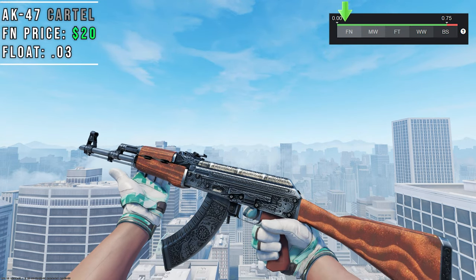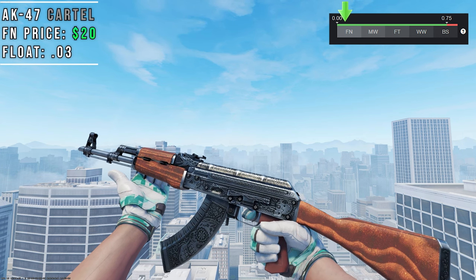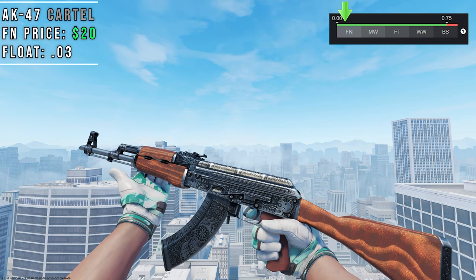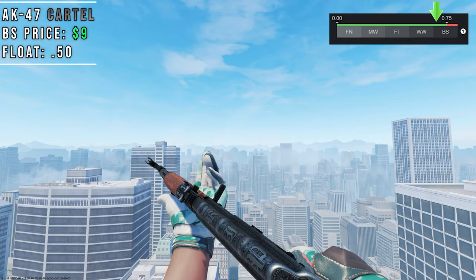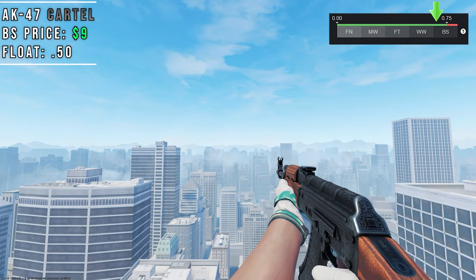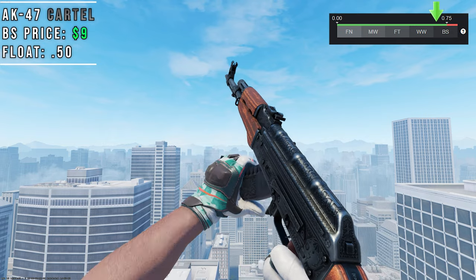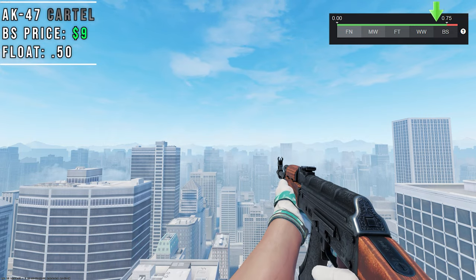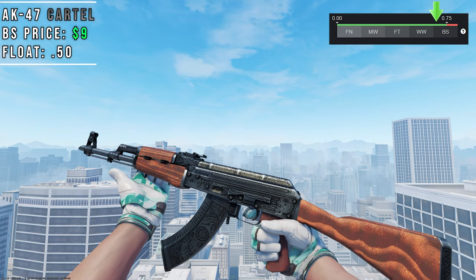The AK Cartel is up next, which is very similar to the stock AK but on the metal parts we have a ton of 3D engravings in a Calavera art style. Once this skin reaches Battlescar all of the silver actually turns black, and in my opinion this skin looks absolutely menacing with this black metallic color. The float range is 0 to 0.75, but any float in the Battlescar range will have this black color. The best thing about the skin is its price point of $9, and the one shown in the video has a 0.50 float.